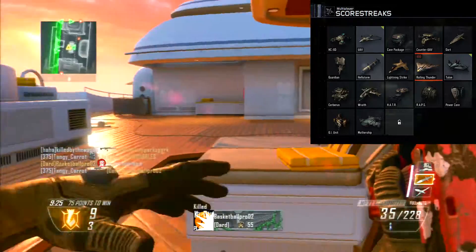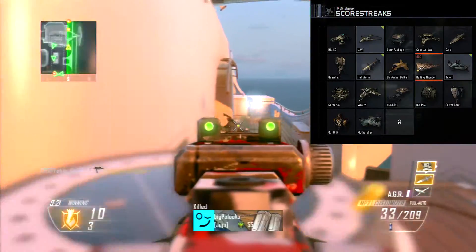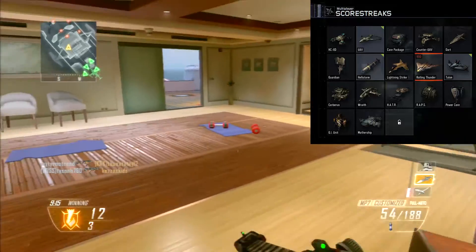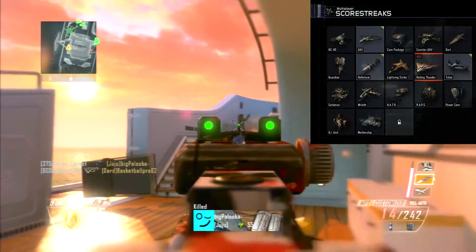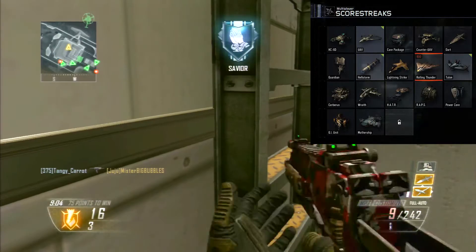For the second streak we have the UAV which shows the enemies on the minimap as always. And for the care package for the third streak, which has been in every single COD since like the beginning of time, that'll probably be pretty cool if you could get like a Hader or a Mothership in one of those things.